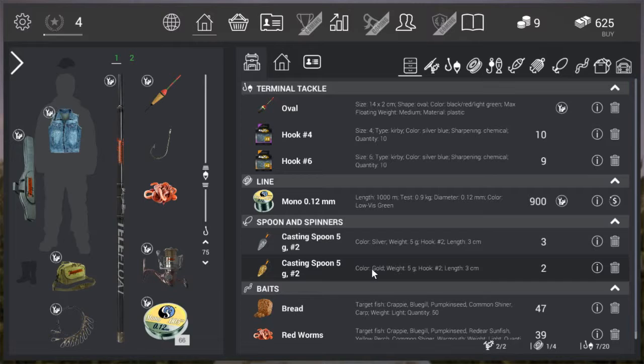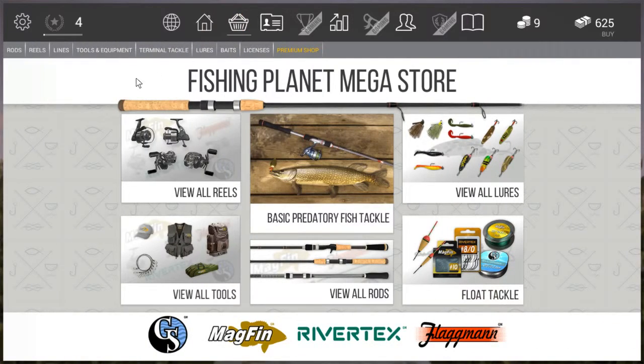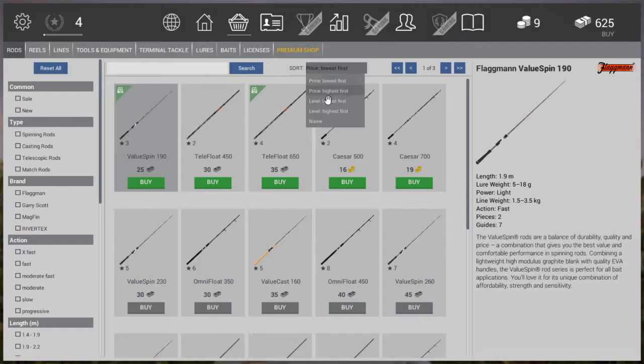Hey everybody, welcome to Fishing Planet. My name is the lady and today we're going to level from level 4 all the way up to level 6. In the last video I quit at the moment we were going to the store. I showed you guys already what you could purchase, and now I'm actually going to buy the stuff myself and show people who haven't seen the previous video what they need to buy.